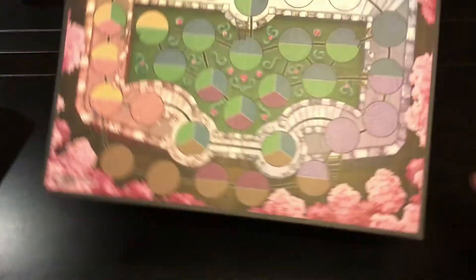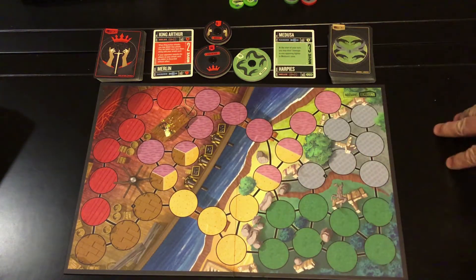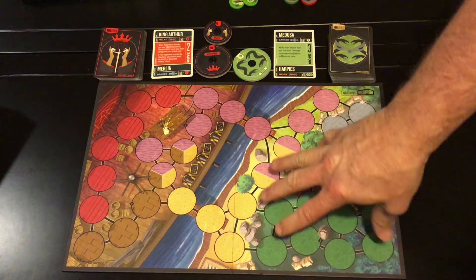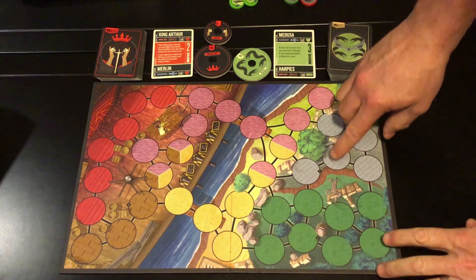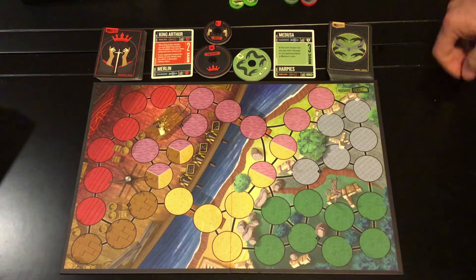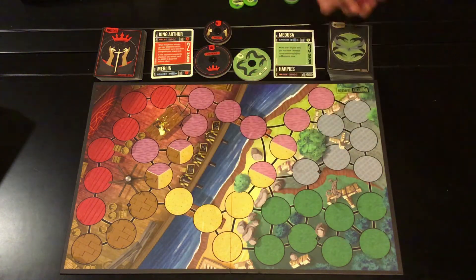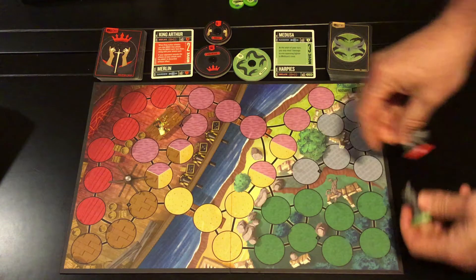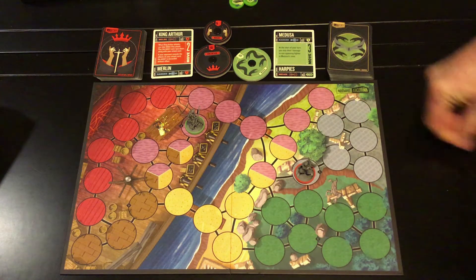Let me take it to the table and show you how this game is played. This is the board setup for Unmatched. You have a double-sided board, so you have two different board sides to choose from. Some sets are more expensive because they come with a board. When setting up the board you're looking for the number one and number two starting spots. The starting player should be the younger player. The game comes with nice miniatures with color-coded rings on the bottom — Medusa in green and Arthur in red. They must start in those designated locations; that is mandatory.